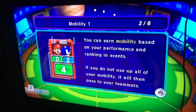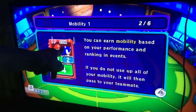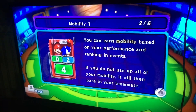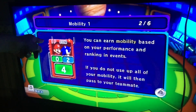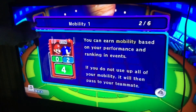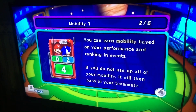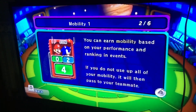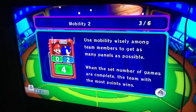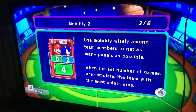So mobility means the number of moves. You see the person on the left pertains to you and the right is your teammate. If you don't use yours, you can then give some to your teammate. For instance, you have 4 and your teammate has only 1 — if you use only 3, the last one you haven't used will be passed to him. And the one that you see down there pertains to the summation of how much mobility is being used at the moment. Use mobility wisely among the team members to get as many panels as possible.